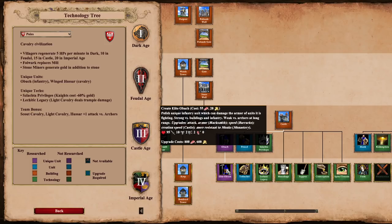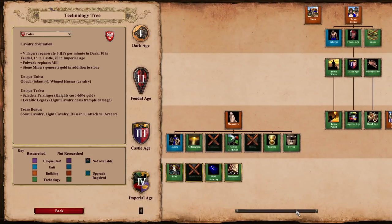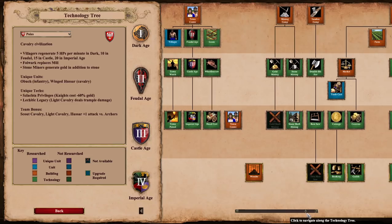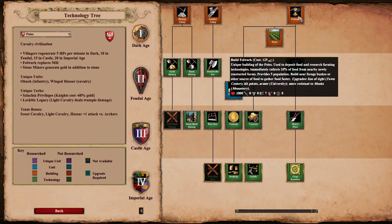Looking at the monastery tech tree for Poles, it's a pretty decent tree — Heresy, Illumination, and Atonement are missing, but they do have Block Printing and Redemption, so they have a decent answer to Bombard Cannon. Fervor and Sanctity are also available. It's a little underwhelming but still contains the most important upgrades for monks. Looking at their eco upgrades, they are lacking Gold Shaft Mining — probably because stone miners already generate gold — and they're missing Two-Man Saw from the lumber camp.